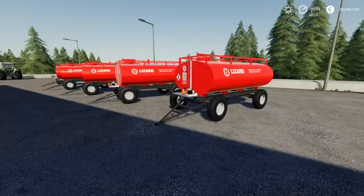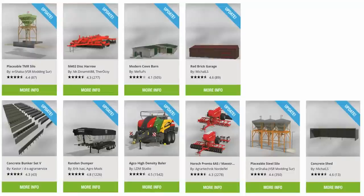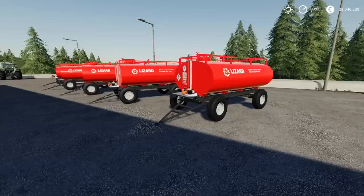We do have some updates, quite a few actually. From top left: the placeable TMR Silo by ER Shabba VSR Modding Sur; the M402 Disc Harrow by MrDynamite88 and Theroxy; the Modern Cowsbun by Matthew FS; the Red Brick Garage by Mikael LS; the Concrete Bunker Set V by Castor and DS Agro Service; the Random Dumper by Eric Isaac Agro Mods; the Agco High Density Baler by LDM Studio; the Horsche Pronto 6AS and the Maestro by Agrotechnic Nordifle; the Placeable Steel Silo by ER Shabba VSR Modding Sur; and the Concrete Shed by Mikael LS have all had updates today. And so, on with the mods.